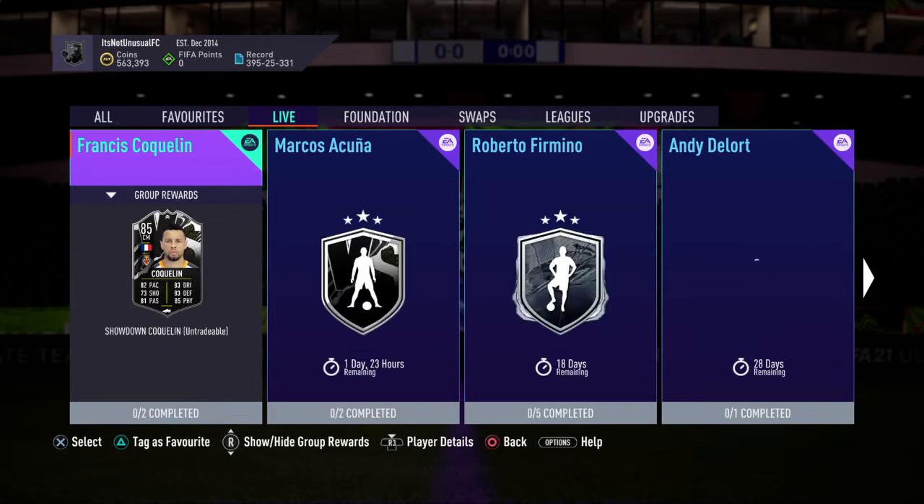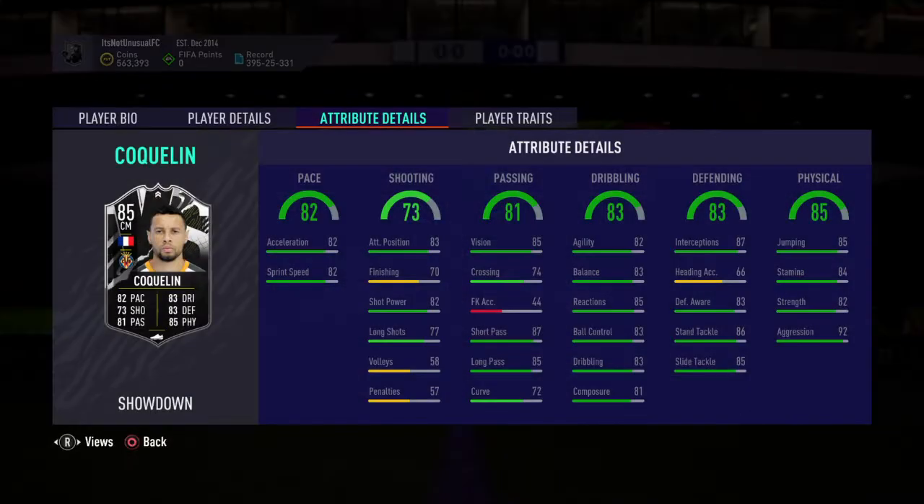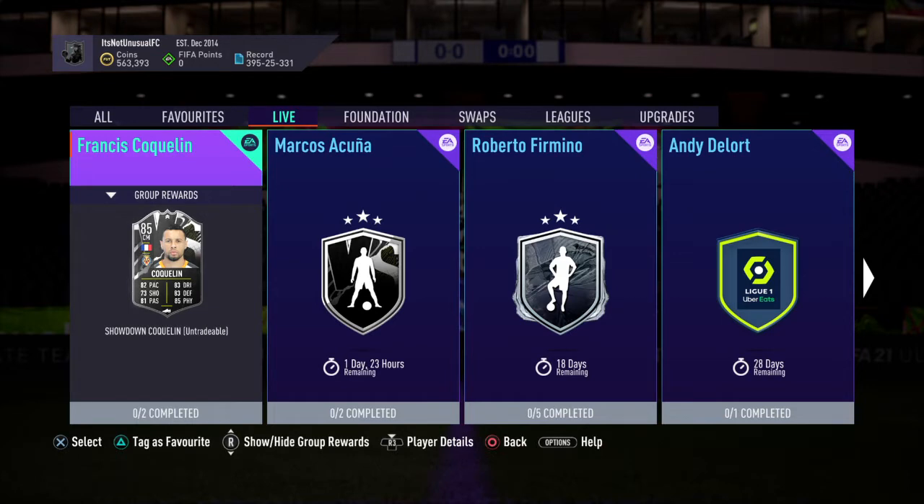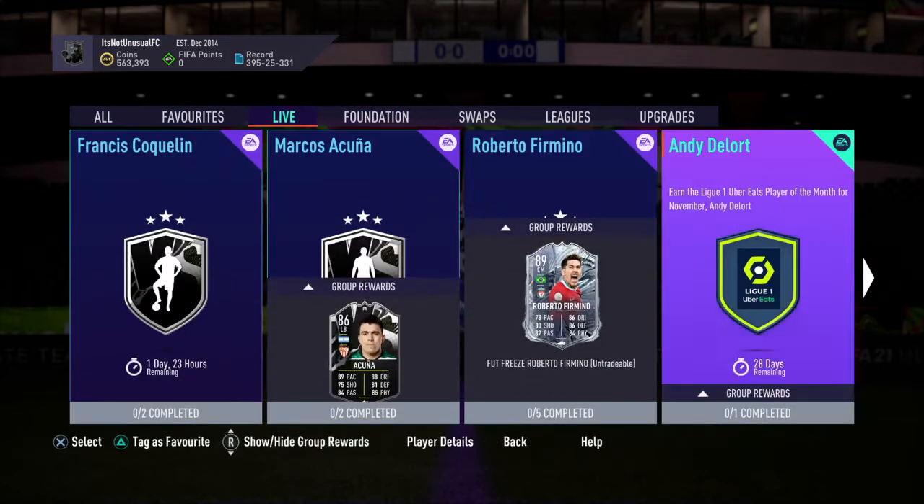The only thing is that would put me in a position where I've got to put in-form Sergio Ramos in the back and in-form Courtois in the back. Not a big deal, but not something you set out to do. What's the skill moves on this guy? He's three-star skill moves, three-star weak foot, and he's medium-high work rates. Not too bad.